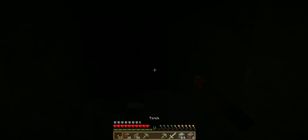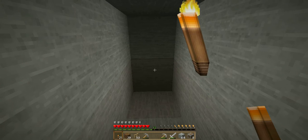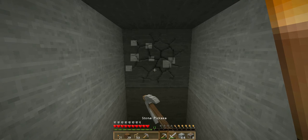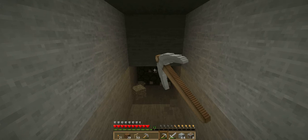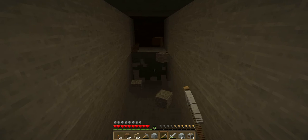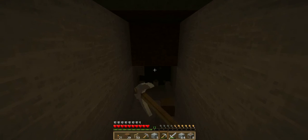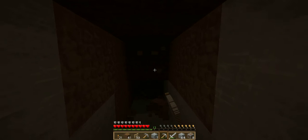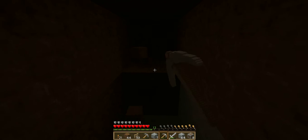Right now we have found nothing but coal. Between the last video and this one I found a little cave while gathering materials for our farm — I found a little iron ore deposit and ended up getting eight pieces, which will come in handy very soon. We can make buckets, more armor, or other tools. Right now we're running into a dirt patch. We want minerals and ores.